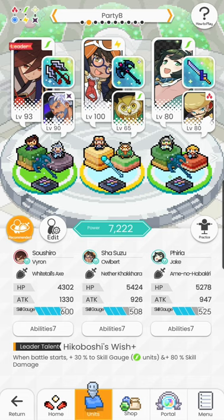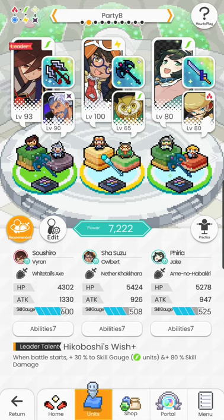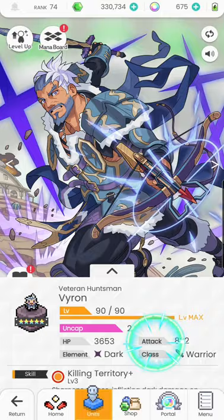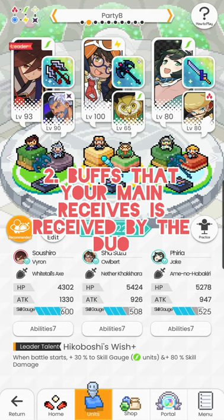Point number one: your sub uses its skills in its own element. This means you could equip a Whitetails Axe on your wind-type main unit and still benefit from its effect when your sub of thunder element uses their skills. For example, my Suzu is thunder type, so when she uses her skill, the axe actually triggers immediately. When thunder units activate a skill in your party — it's not clearly stated — 40% skill damage is increased for yourself.